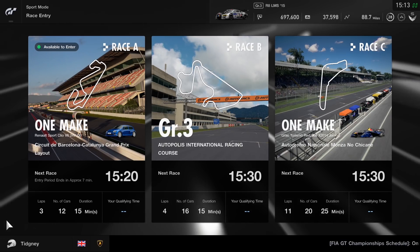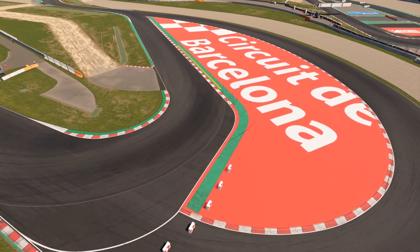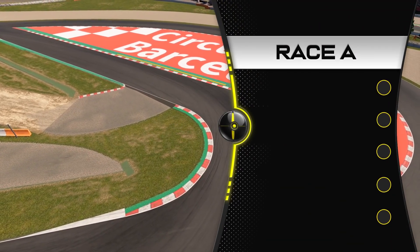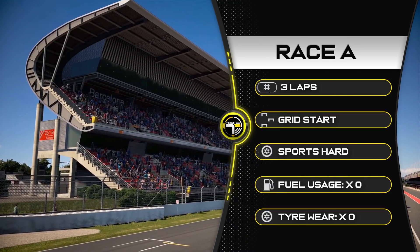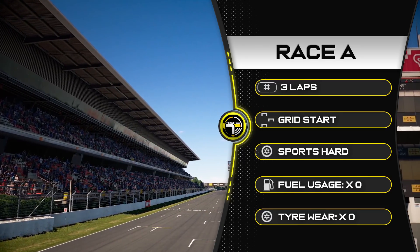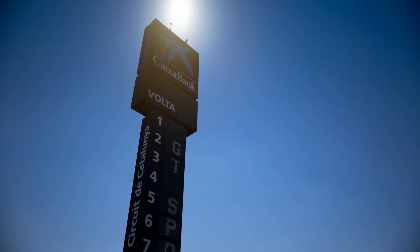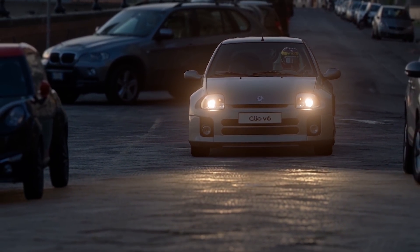Let's jump to Race A. We're in Spain, which of course means Catalunya. This is an interesting race and the one I actually quite enjoyed. It's three laps in length, it's a grid start, you will need traction control at the start, and we are using sports hard tyres. No fuel usage and no tyre wear. The car is provided by Gran Turismo — it's the Renault Clio V6.